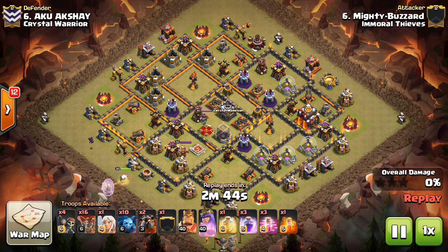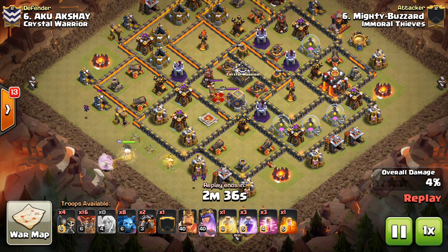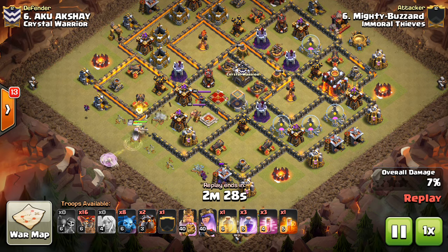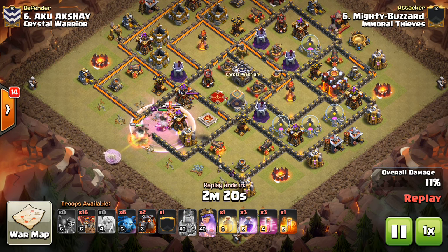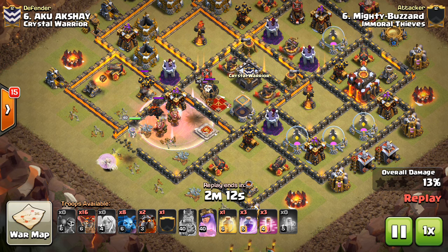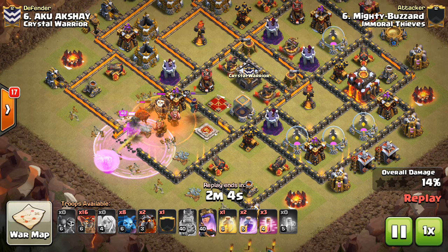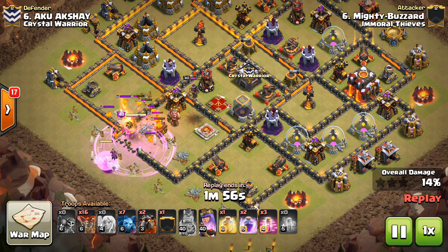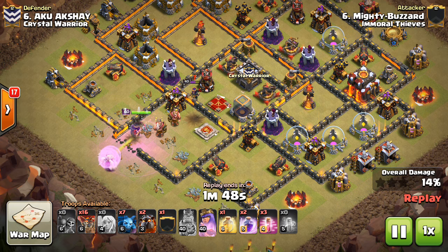Starting with Mighty Buzzard — I believe he had a six-star war, so awesome job to him. We're taking a look at his attack on number six. Coming at this base with just a queen charge, and it's been working so well. He's going to invest three rages. What we're seeing is the Infernos being placed not only separate from each other, but offset to one side of the base — more towards the top right. Because of that, the queen walk can come in and get awesome value without any risk of her being targeted by the Inferno and the heal being blocked. He has the poison, being very generous with these rages. Time is important on these Town Hall 10 attacks.